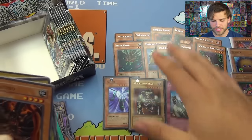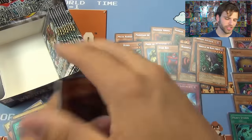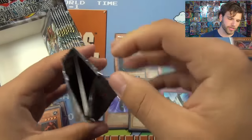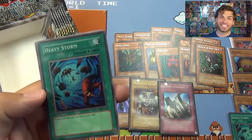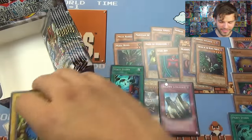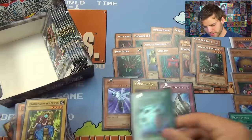Got Magician of Faith, Mask of Darkness — awesome classic cards. Juraigumo, 4-star 2200 wall. King of Yamimakai, Leo Gun. We could still use some more Supers — maybe a Sanga of Thunder or even Kazejin. Suijin, Kazejin — Protector of the Throne, Juraigumo again, Destroyer Golem, Blackland Fire Dragon. And then — oh baby! A Heavy Storm! Nice! Another Heavy Storm from an MRD box, and this card will be great for the booster box battle.